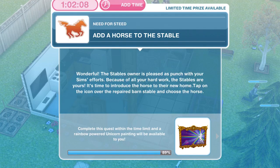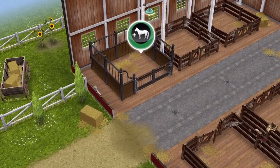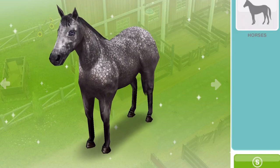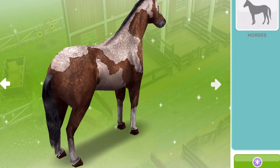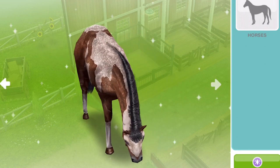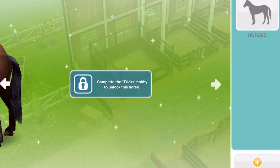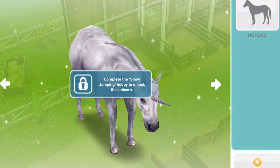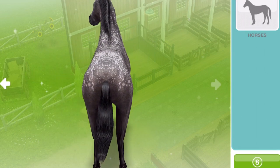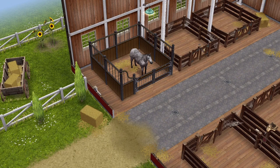The stables owner is pleased with your Sims' efforts — because of all your hard work the stables are yours. It's time to introduce the horse to their new home. Tap on the icon over the repaired barn stable and choose a horse. Go back to the stable and click the plus horse icon on the barn. You can buy a dappled grey for $15,000 or a patched brown for 10 SP — those are the only horses available right now. We'll go ahead and buy a dappled grey for $15,000. Task completed: add a horse to the stable.